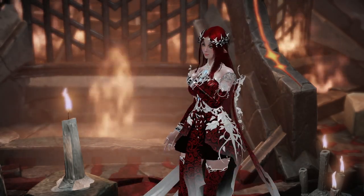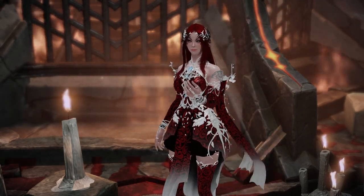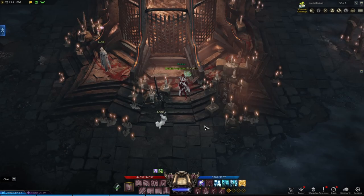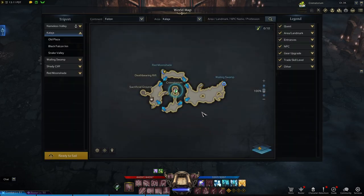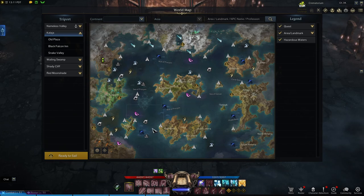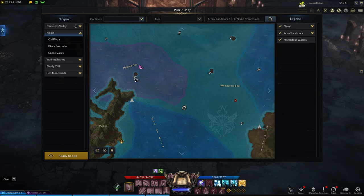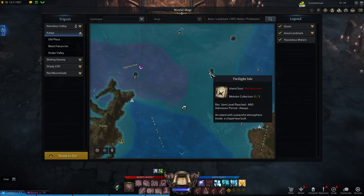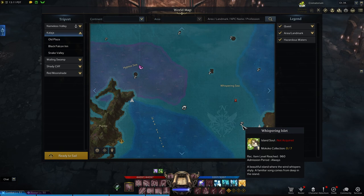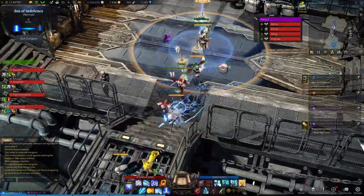Hey, what's up you guys, Blood Fox here, and today I'm going to try and help you guys out with a guide for A Sea of Indolence. Without further ado, let's get into it. Real quickly, if you haven't already, I would suggest that you go to Whispering Islet right here, next to Hypno's Eyes and Twilight Isle, and pick up the quest line from Nineveh.